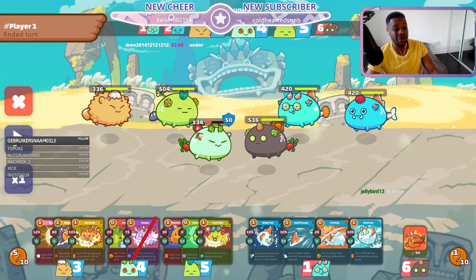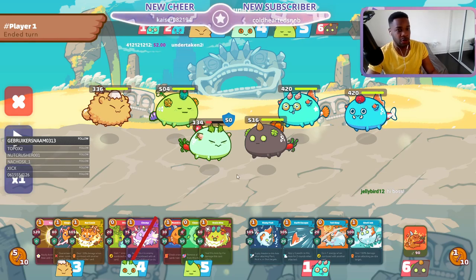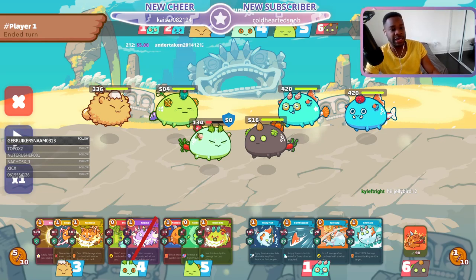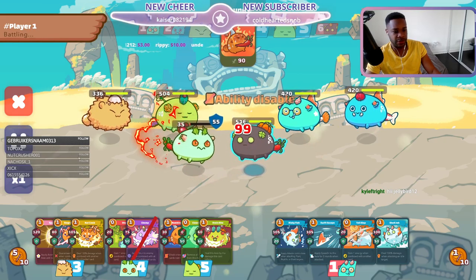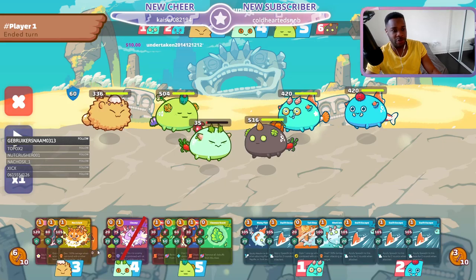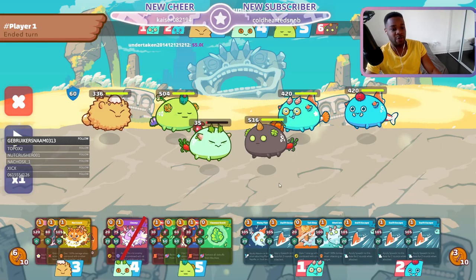He actually skips on his first turn and the reason is he doesn't have much plant cards — he has these two here. If anything, he might want to play the numbing to kind of give this guy some chill in these first rounds. This is a pretty scary card in the beginning to try and just throw you off a bit, and now he's in trouble a little bit. The good news is he has two plants, so it does create a lot of stopping power. This guy's going to have a lot of trouble getting through both of them.